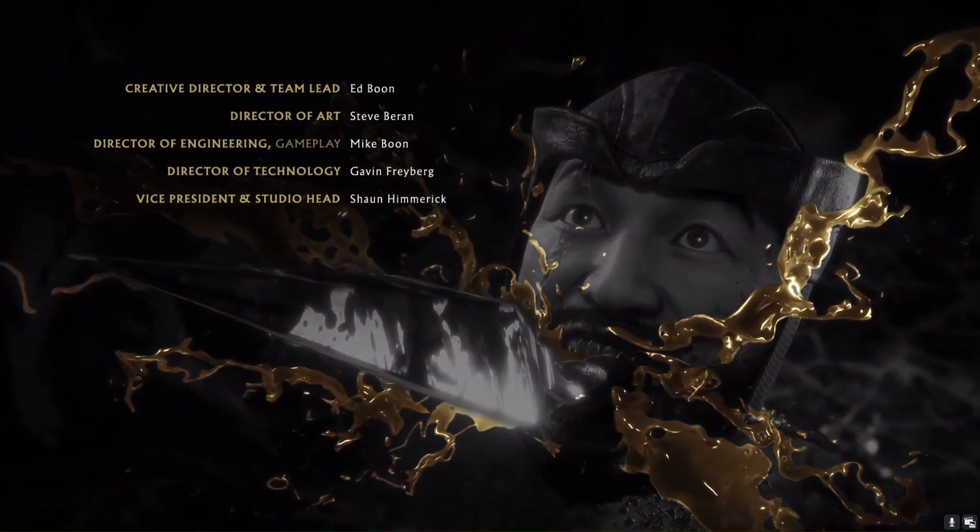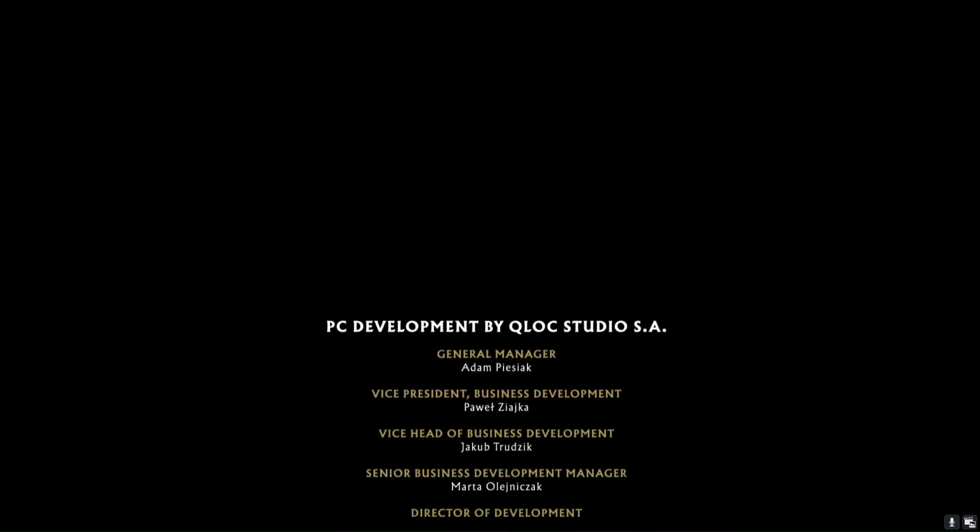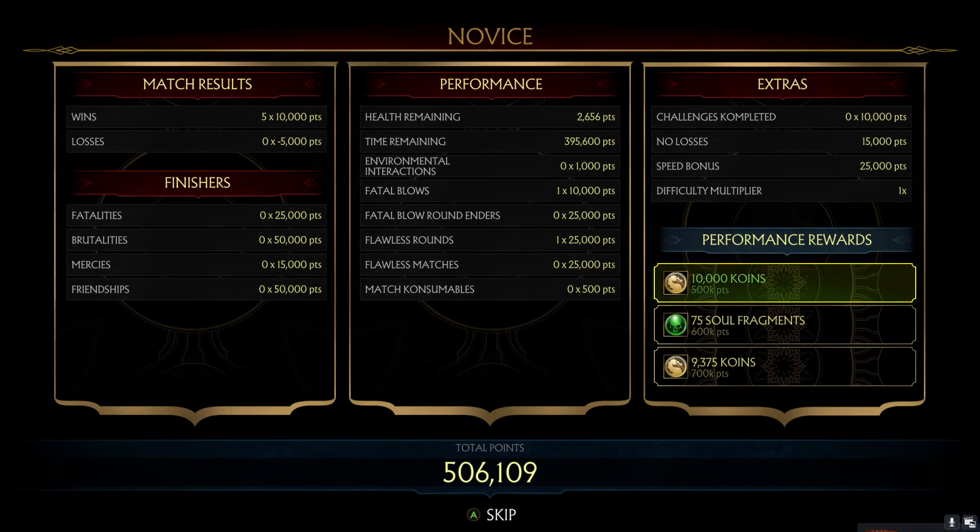Achievements here, achievements there — I really need to change this. Steam achievements I have no problems with, but I don't really want to see the achievements from NVIDIA Experience. There is the ending info, the total points. I get more coins and I need much more points to get the green soul fragments.